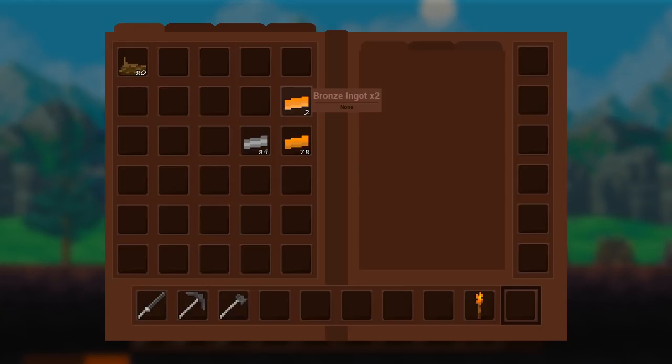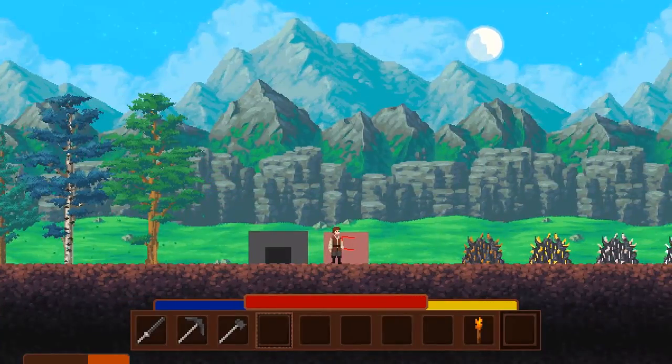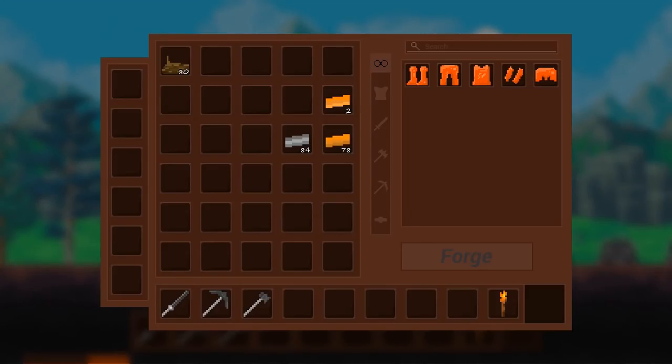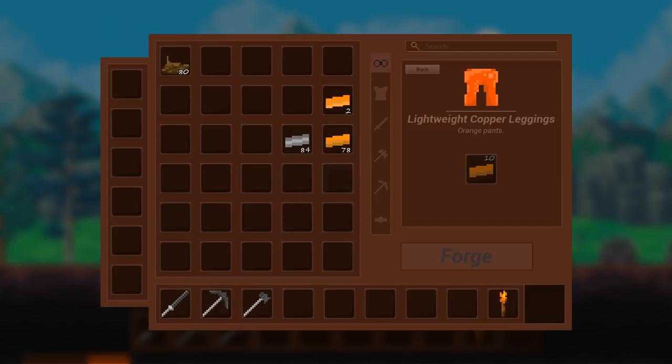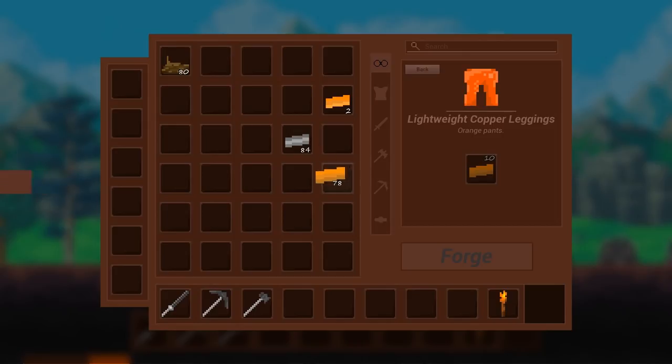We got one bronze, and eventually there'll be some crafting recipes that involve alloyed ingots. So we have bronze — we could probably make some bronze armor or a bronze sword, something along those lines — and that can be done in the next structure, which is the forge. At the moment I've just been doing copper, so this is just a set of copper lightweight armor. If we put some copper in here, it requires 10, and if we forge that we will get some nice copper leggings.